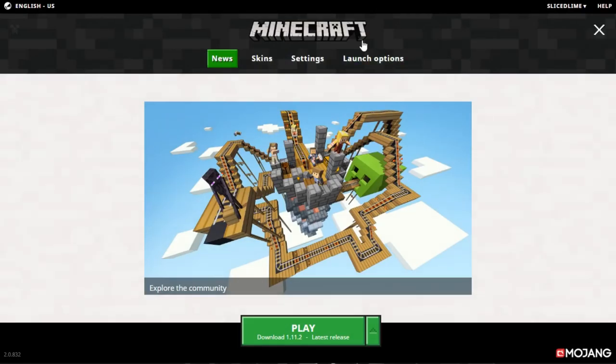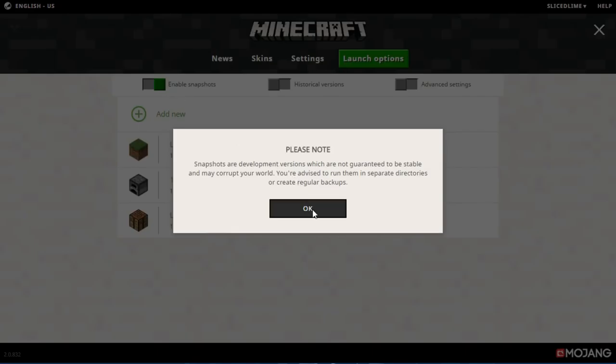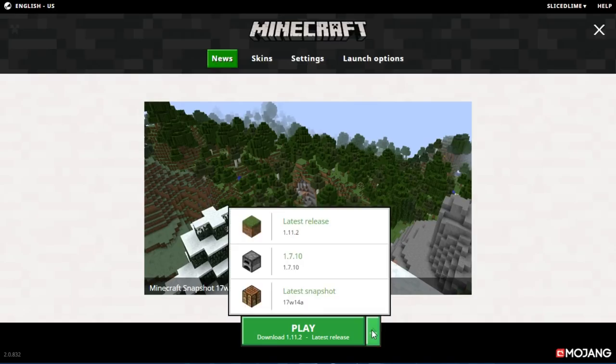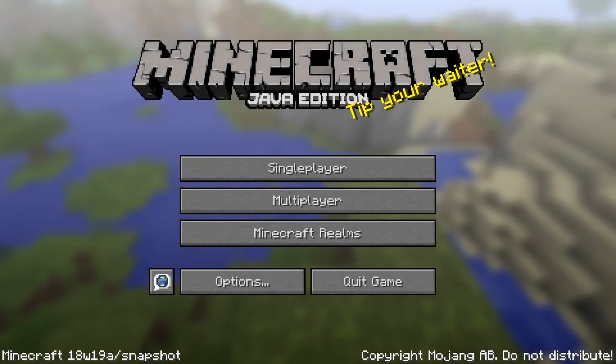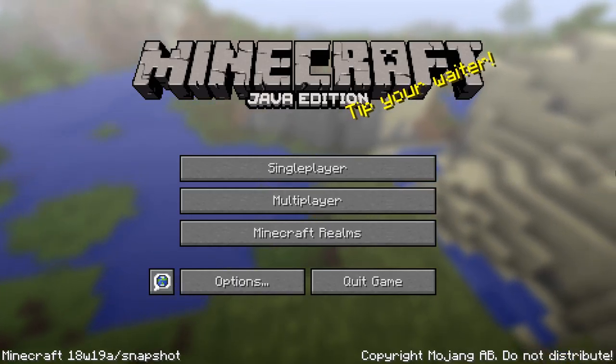If you still want to try it, go into your Minecraft launcher, head into the launch options tab and switch on 'enable snapshots.' Read the message, hit OK, then go back to the news tab where you'll have a 'latest snapshot' profile in the dropdown box next to the play button. Select that, start the game, and you'll be playing the latest snapshot — currently 18w19a. And that brings us to the end of the very long list of changes for this version.